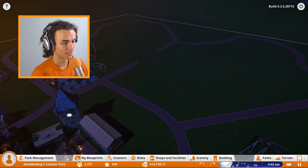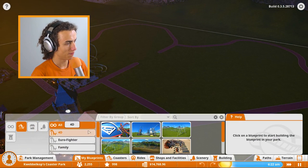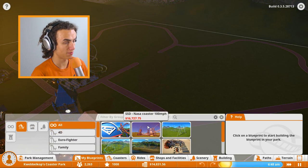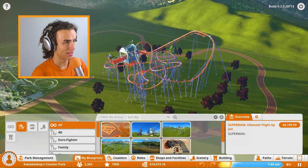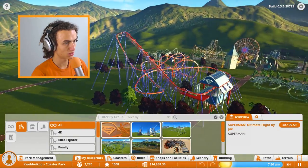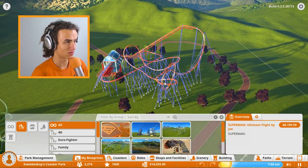Let's check out what roller coasters we have, because I downloaded a few. You can download roller coasters! We have the Superman Ultimate Flight by Joey. We have the NASA Coaster, which is really cool — it has rockets and stuff. Do you see the rockets over there, Cubs? That's pretty cool. There's also the Superman Coaster, which hopefully can support quite a few carts. This is a recreation of the real one from some Six Flags.